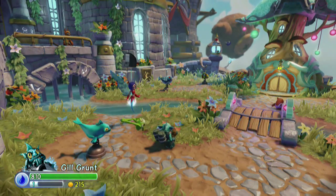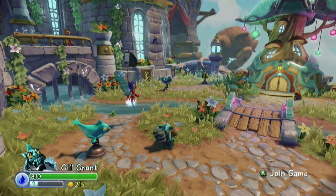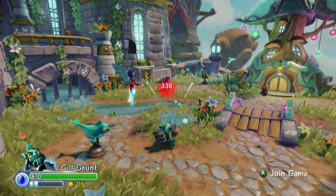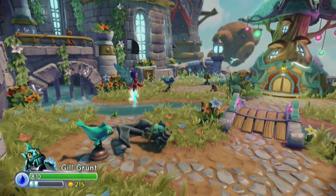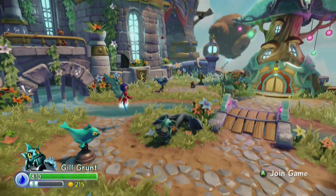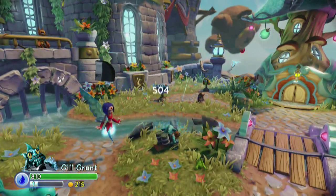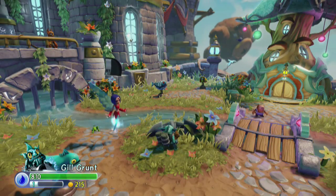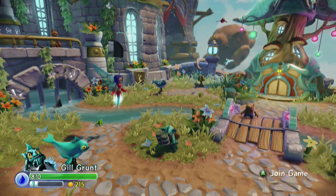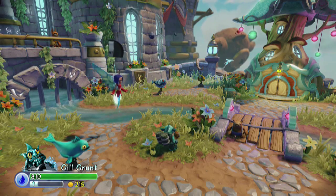Now that this is an elite with three times the damage, the numbers should at least reflect that. Basically three seconds to charge, but check this out — you can move while charging. He's actually quicker than you'd think he would be. 1008 — good grief, that was critical. So 672 to 1008. That is pretty nuts. Elite Gilgrunt is pretty great.